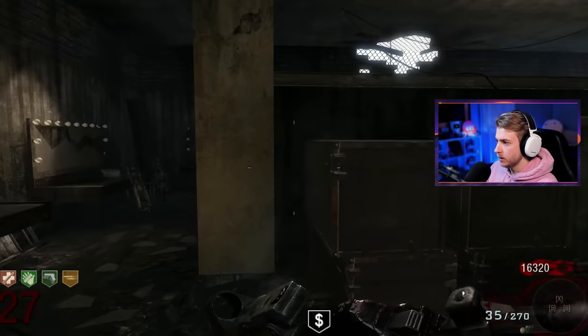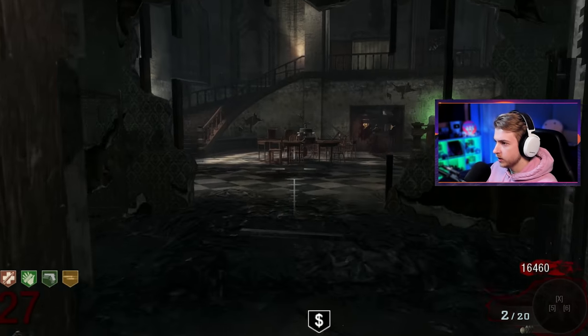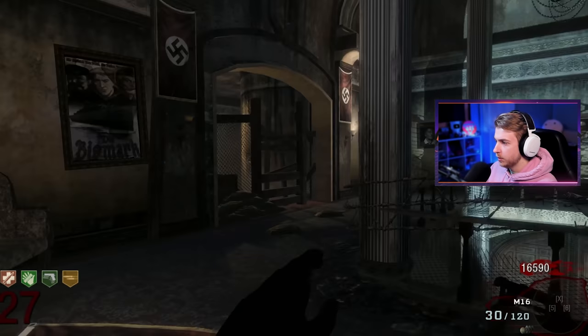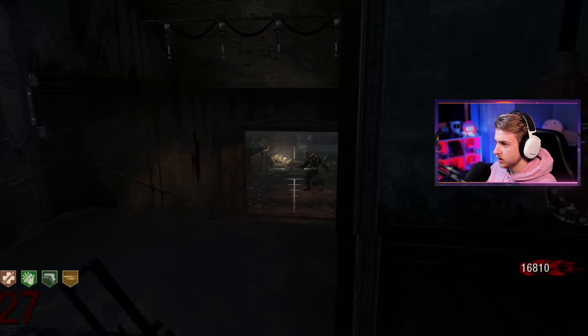Maybe hit this trap and then we'll hit the box. What do we got? Okay — the HS10. Hit it again. Oh the China Lake — let's go! I haven't seen this in years. Kind of fun. Probably an awful weapon though for zombies. You know what? Let's go pack-a-punch it. Can I link it already? No, I have to start at the teleporter. Let's see what this thing's like pack-a-punched.